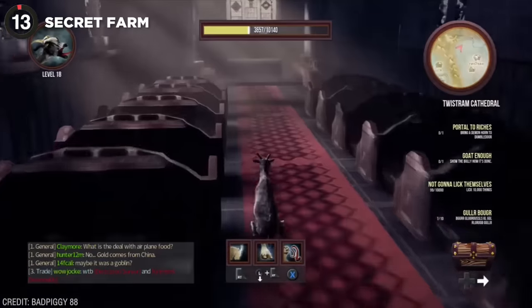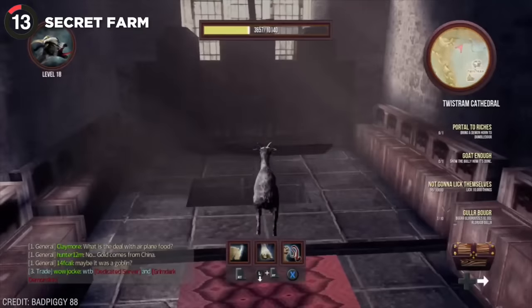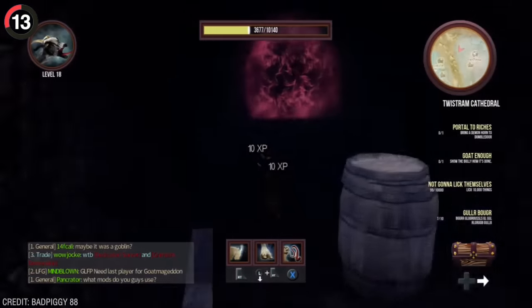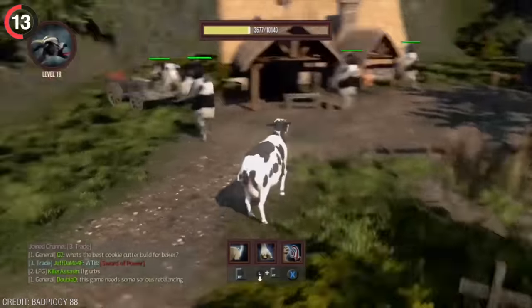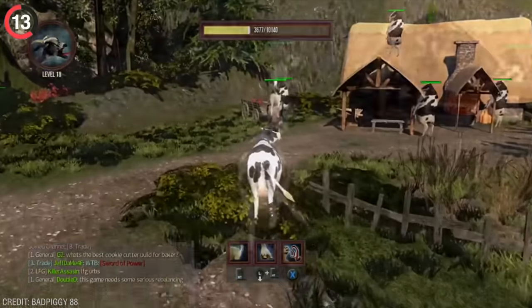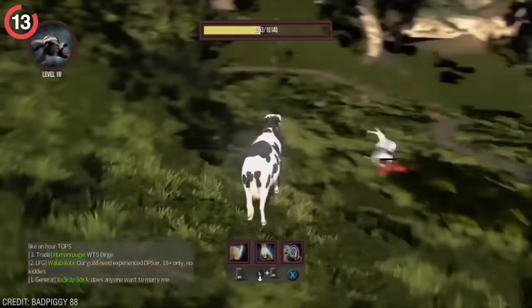In Goat Simulator, if you head to the church and ram the altar, you can find a hidden tunnel in the floor that leads to a mysterious portal. Entering this will take you to the not-so-secret cow farm where there are hundreds of them walking around on two legs and even shooting lasers at you. If you manage to survive, you might even come across the King Cow Linus.